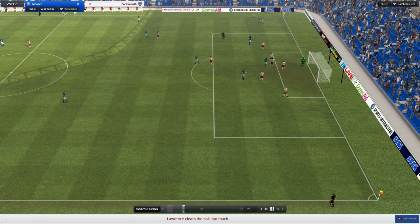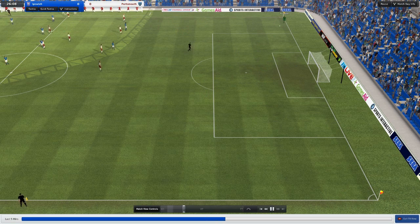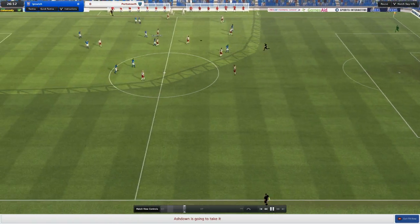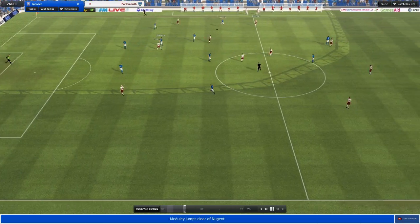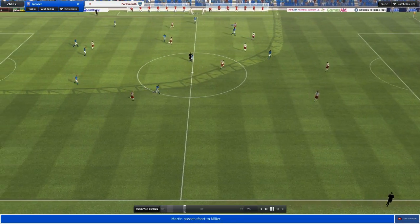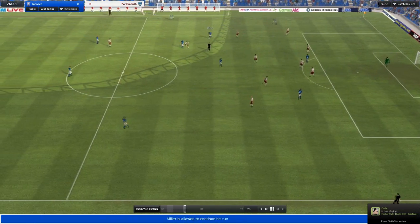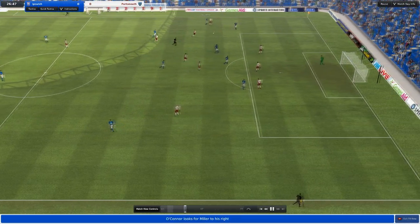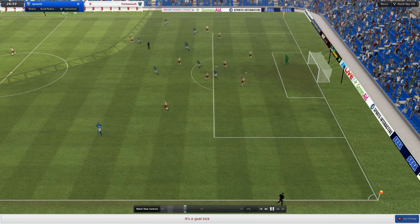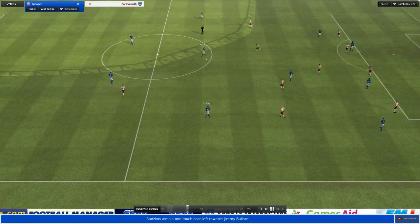Was that off the crossbar or did he save that? I think he saved that. That was a beauty of an effort from Jimmy Bullard but not to be. We look decent but so did Portsmouth — they looked much better than when we beat them 7-1, but you can't really get much worse. Playing it nicely around — good ball — but then we just have no end product, which is really disappointing from my point of view.